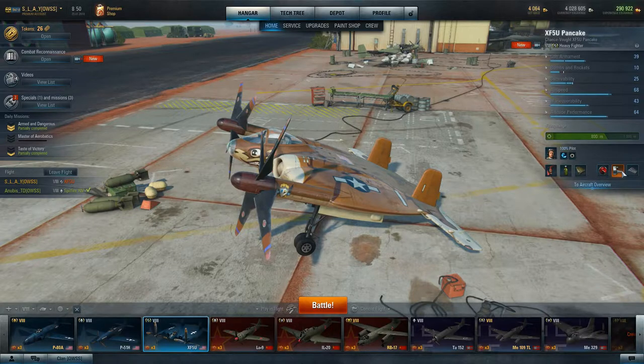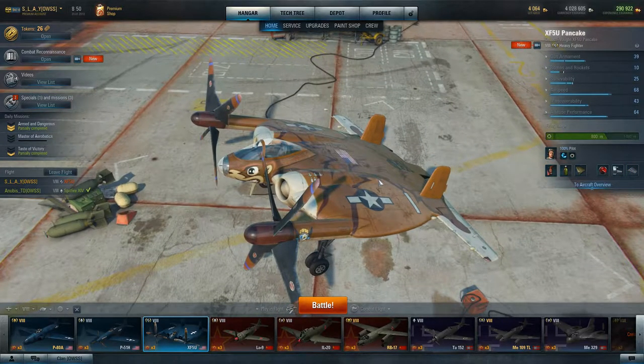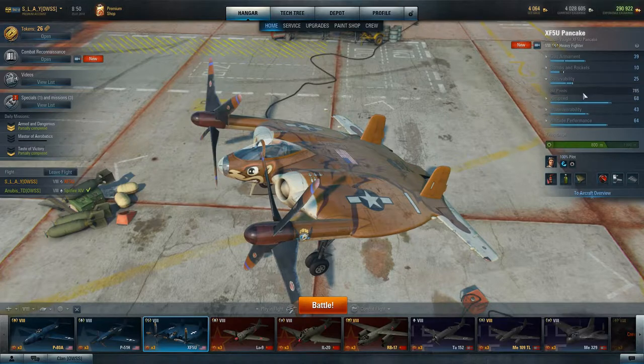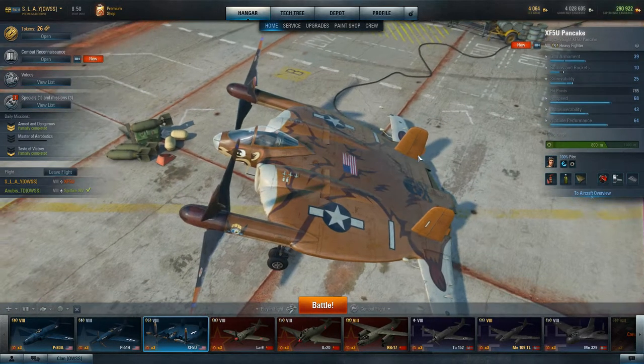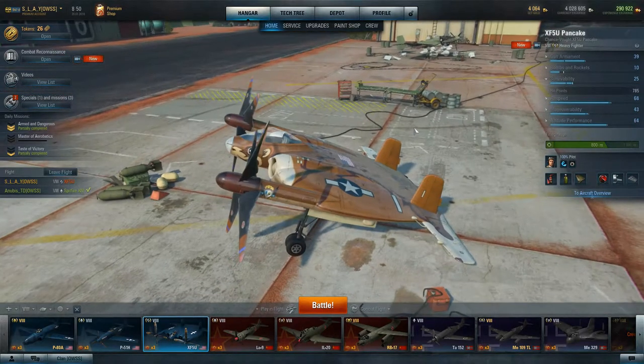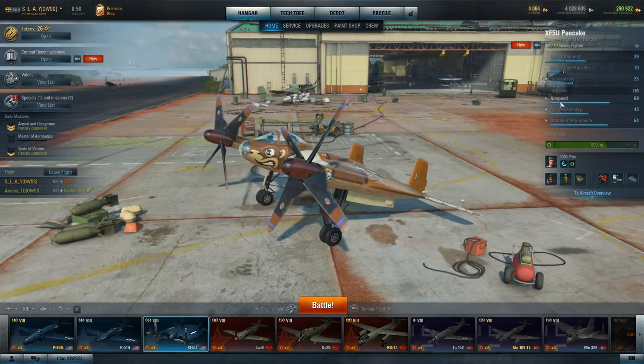I run engine tuning, improved covering, and reinforced airframe, just to give a little bit more survivability to this plane, as its survivability is a little bit on the low side at 785 at Tier 8. It's still not a weak plane by any means. You could ram planes and survive just like any other heavy.